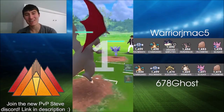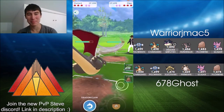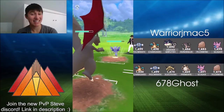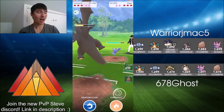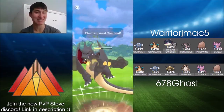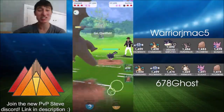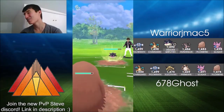We've got Charizard in the lead this time up against Gligar. Do we finally see an Overheat thrown, or does Ghost keep throwing Dragon Claws? Charizard can take a move from Gligar — and here's the Overheat! Boom, taking out the Gligar. Huge amount of damage. Warrior J-Mac was definitely not expecting the Overheat — huge, huge.